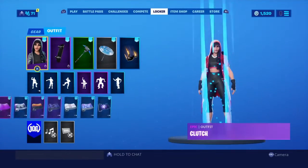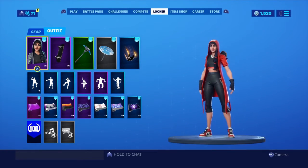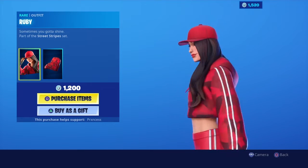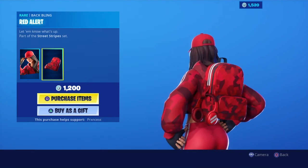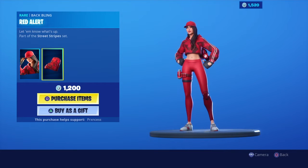Right now we're rocking the Clutch — it almost looks like the skin in the item shop. This is the new skin, this looks pretty dope. I do really like it, pretty sharp looking. I really do love the back bling. I'm just trying to save my V-bucks.